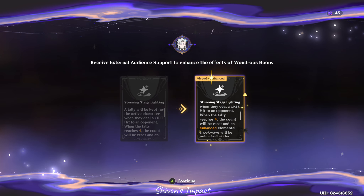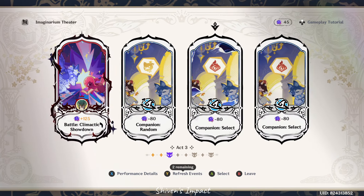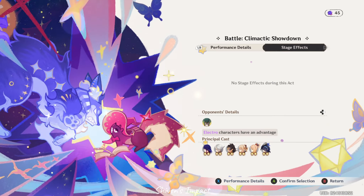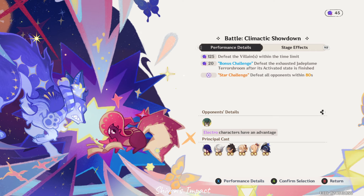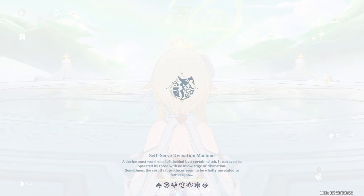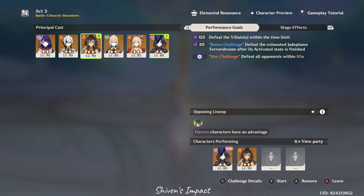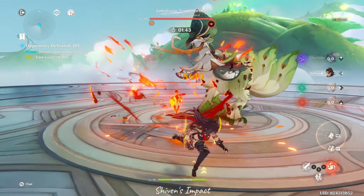One other tip: if you're going for Wondrous Boons — I have no idea what External Audience Support is, so if you know, please tell me — the boons I would suggest are the ones that release shockwaves. You have a Pyroshock wave, an Electroshock wave, and a Hydroshock wave. The Hydroshock wave is possibly the most useful boon you can get. If you get it, just get it — no questions asked. You have Vaporize, Electrocharged, and if you have Alhaitham or Nilou, you can create Bloom and Hyperbloom. It just works very well.